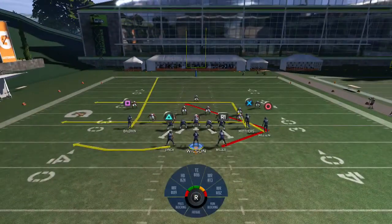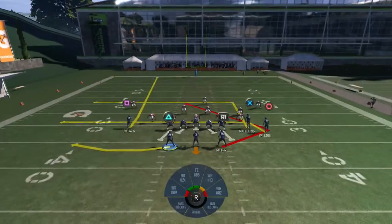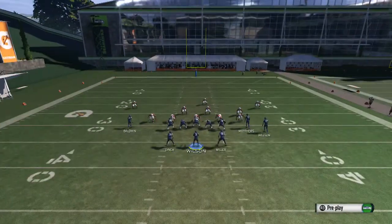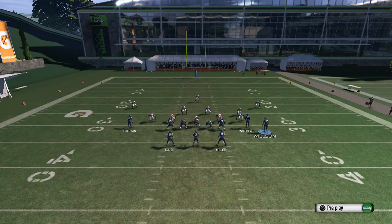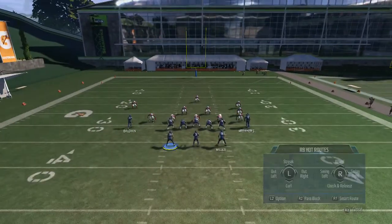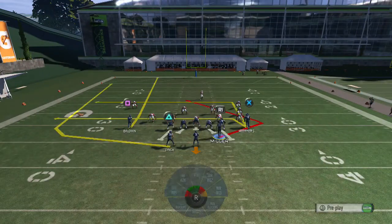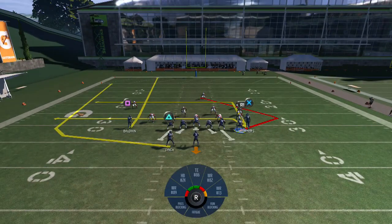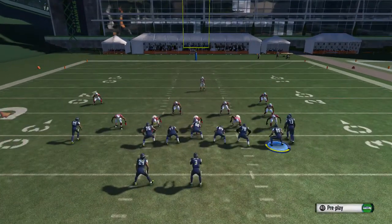Remember, we can only motion one guy and that's it. Now when we hit a route swap, it makes it a whole different thing. So now we can motion Wilson to the inside — you see that — and now you have two players stacked there. Then you can also motion Von Miller to the outside. So now we have a double motion, and we have like a trips bunch — tight trips — on the right side.